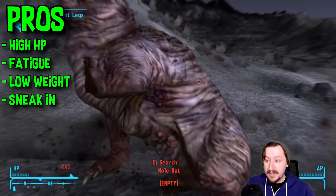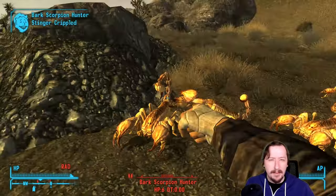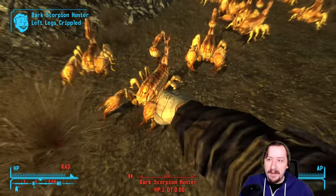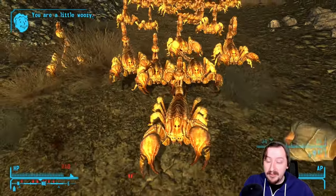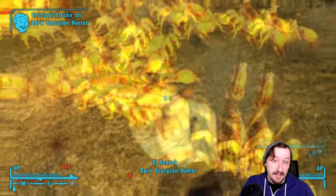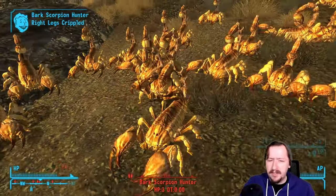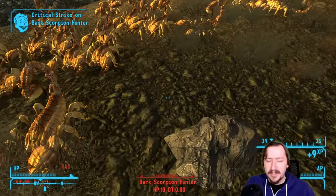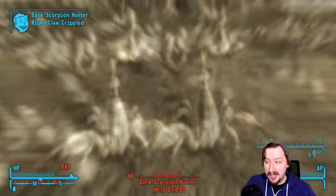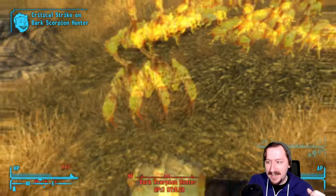Boxing tape is also considered a holdout weapon, so you can sneak it right into any casino. Whether you should do this — I would say probably not, because brass knuckles and spike knuckles also exist, are holdout weapons, and are just way better. But if you rush right to the Strip, you can use boxing tape to get in and at least have some weapon inside the casinos. There was also supposed to be a unique version called Scarlet's Hand Wraps, cut from Dead Money, which had up to 15 damage — still pretty high compared to the default four.